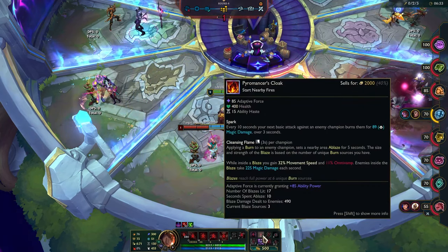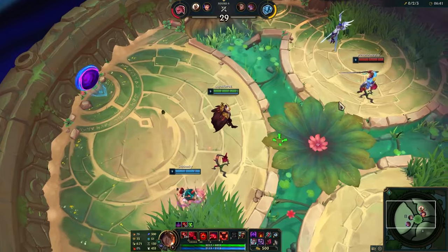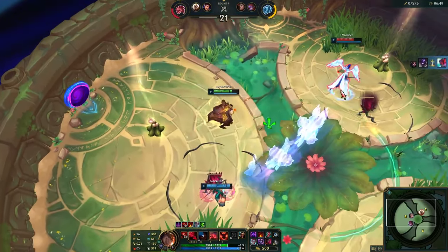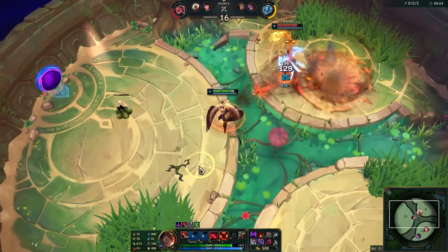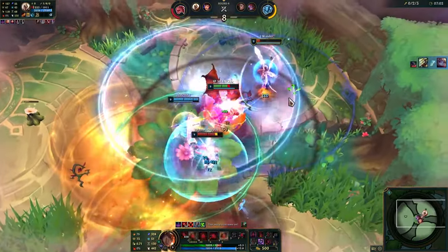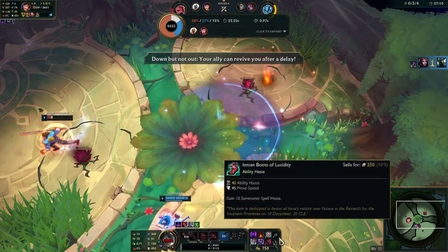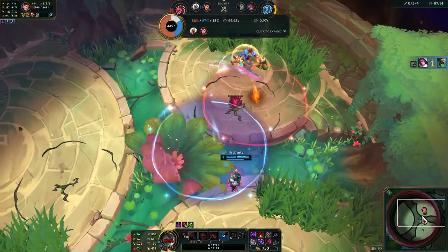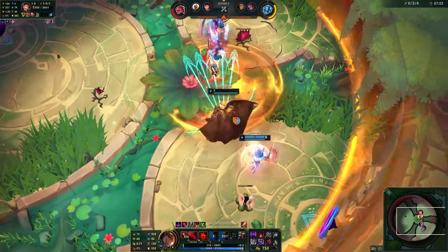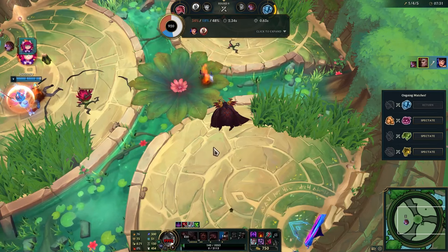Okay, inside the blaze you get movement speed and omnivamp, so I do have to be inside it. Blaze damage and on-blaze bonuses — go. Oh my god, he has so much range, so annoying. All right, there's a burn, there's the limit. Testing that burn. Is it working? It's burning. I just need that one prismatic burn — that would also work.